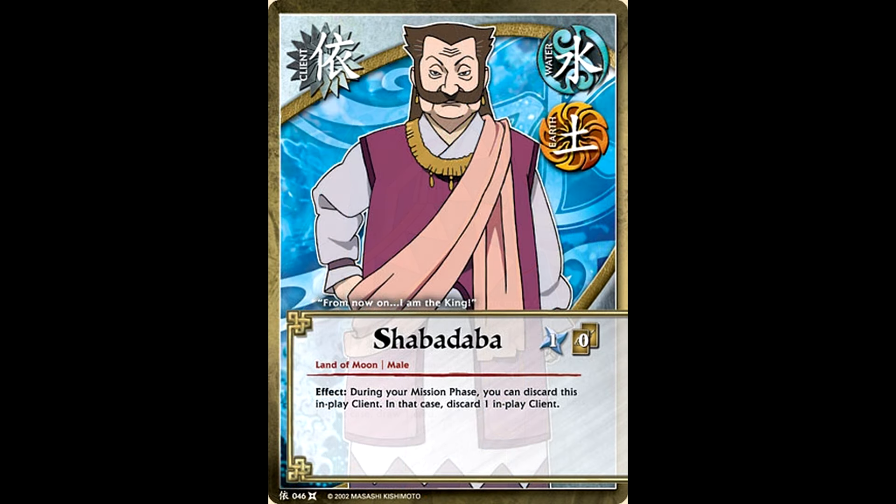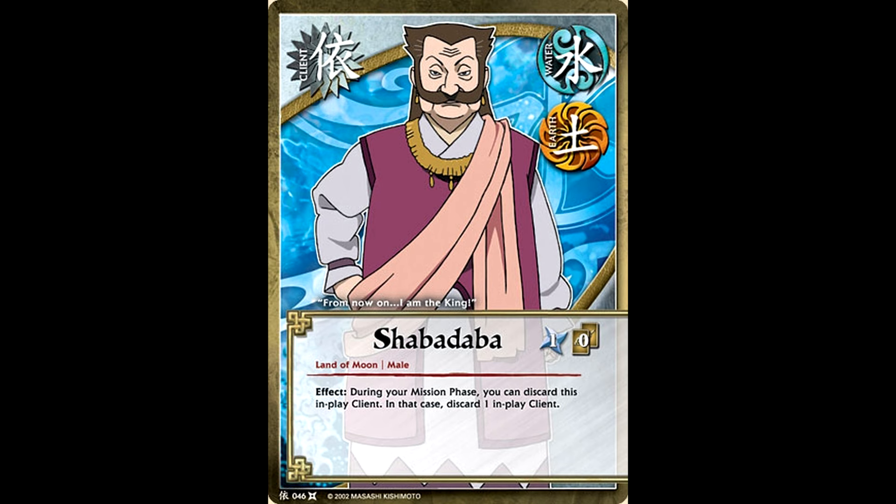If for whatever reason your deck could not handle using Michiru — maybe you needed that chakra for some jutsu spam or something — Shabadaba was your other go-to client, because his entire purpose is just to make sure your opponent doesn't get to play with a client card. So either you played with Michiru, or you made sure your opponent didn't play with Michiru.